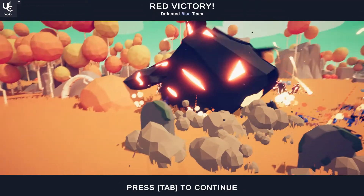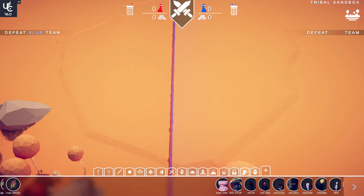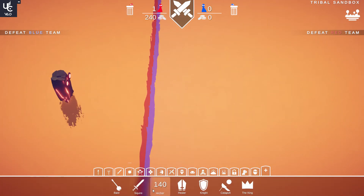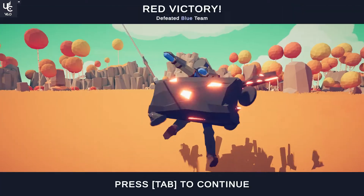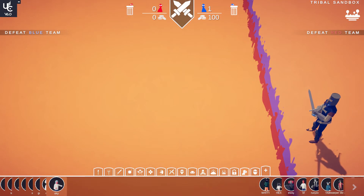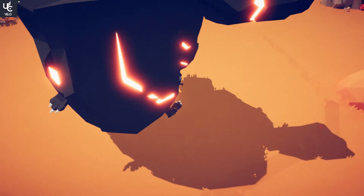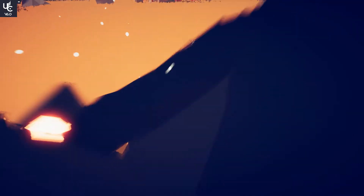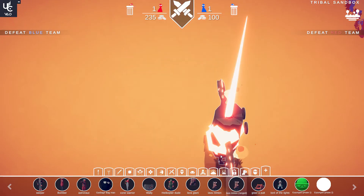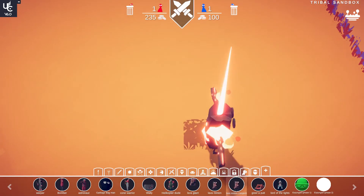Lava Giant with his lava minions — they have rage versus a bunch of Spartans and hoplites. They're getting obliterated. Let's try them individually: lava minions, then the Lava Giant — the ranged one throws engines and incinerates you.